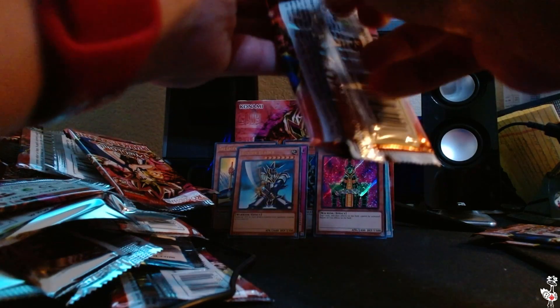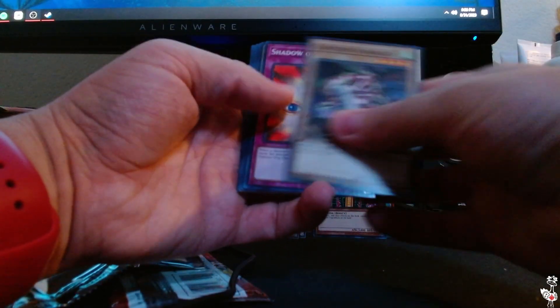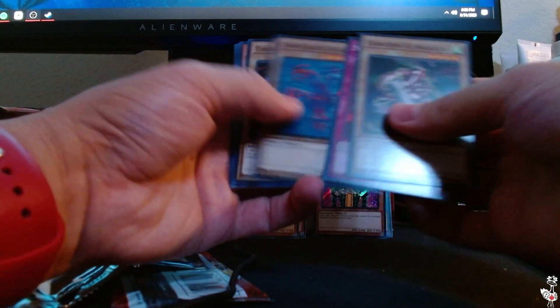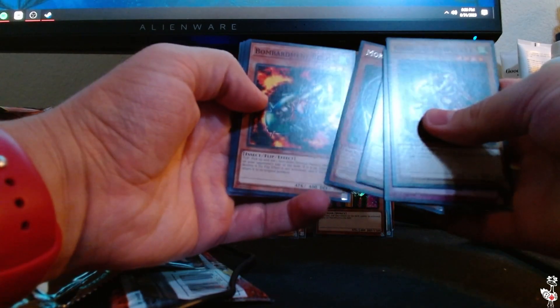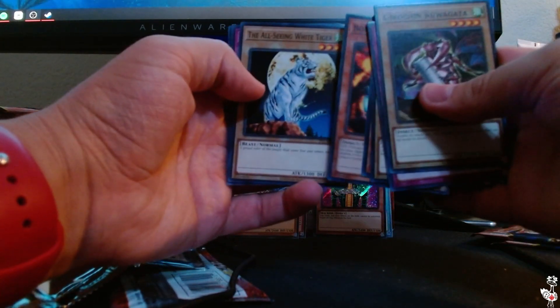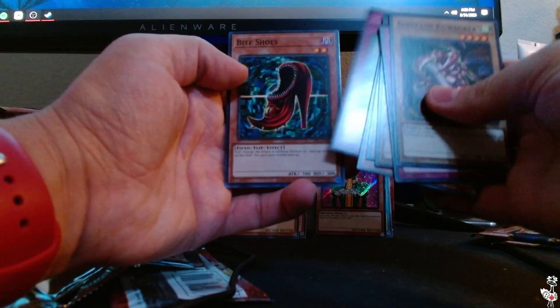Next pack. Honestly, it'd be so crazy if we pulled multiple Jinzos or multiple Buster Bladers out of this. Girichin Kuwagata, Shadow of Eyes, Twin Headed Fire Dragon, Thousand Eyes Idol, Morphing Jar number two, Bombardment Beetle, the All-Seeing White Tiger, the Regulation of Tribe, and Bite Shoes.